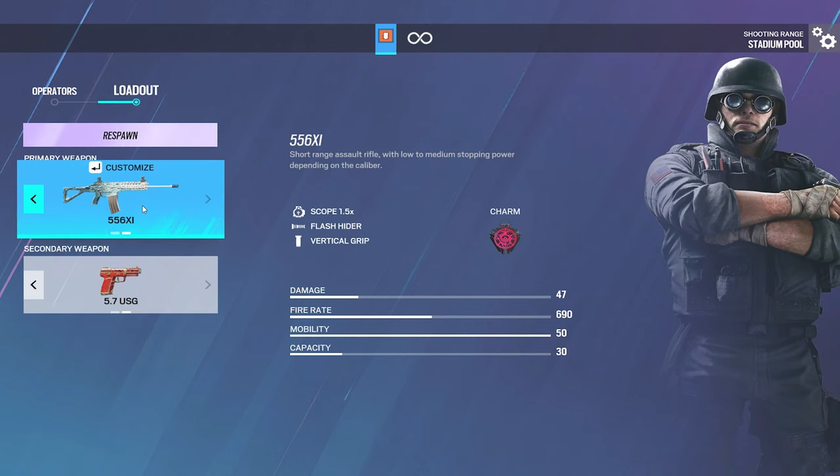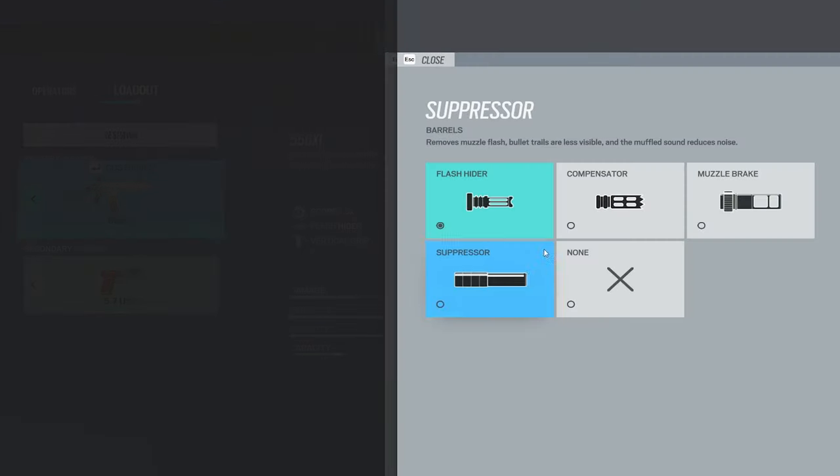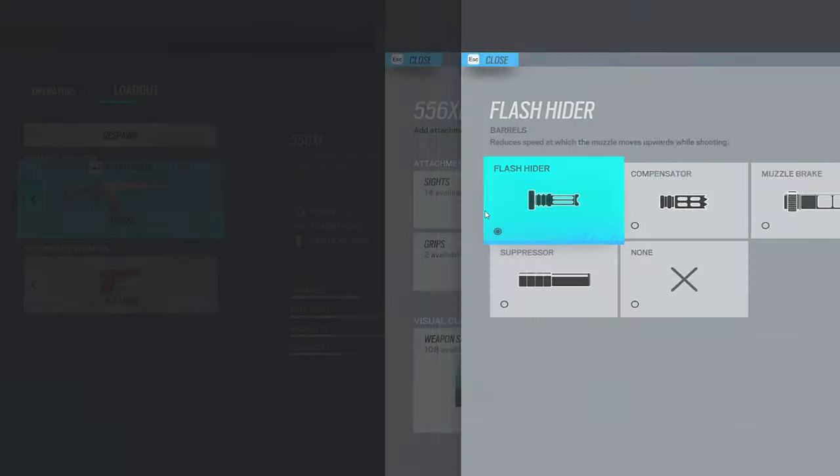Next, for Thermite's 556, just run the Flash Hider — but any barrel really works. And for the G36, it doesn't really matter; it's personal preference.